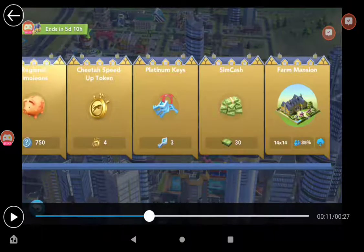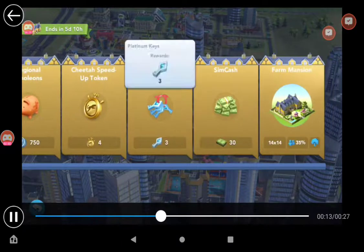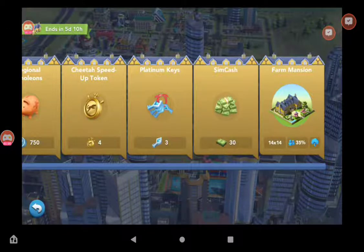For Cheetah Speed-Up Tokens, that is extremely good as well. I want to see Speed-Up Tokens more in these events, because these events take a lot of work and a lot of time, and we only have a week usually. We need those Speed-Up Tokens to speed up factory production so that we can speed up getting points — those are really essential. I'm glad they're adding those in events, and it's starting to become a trend.